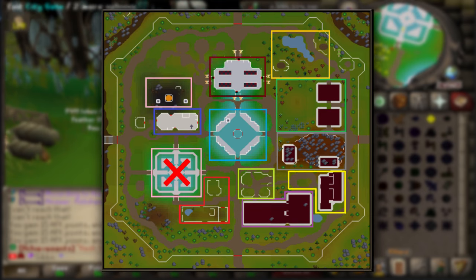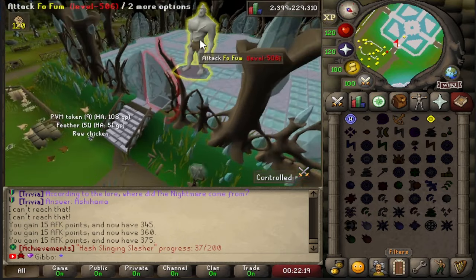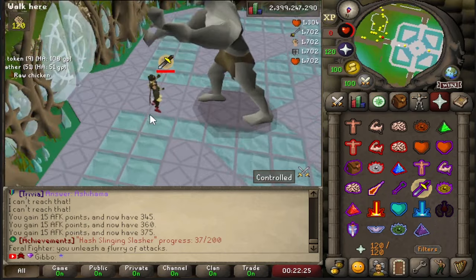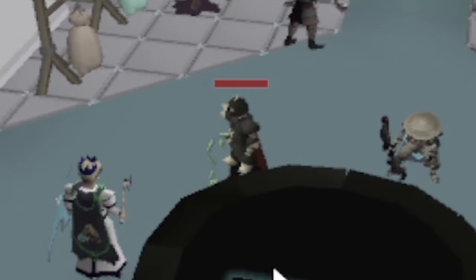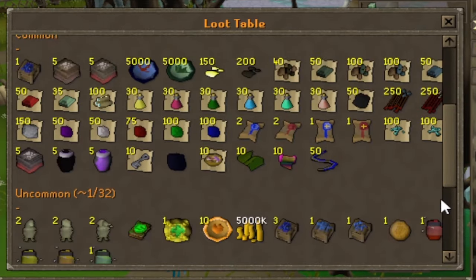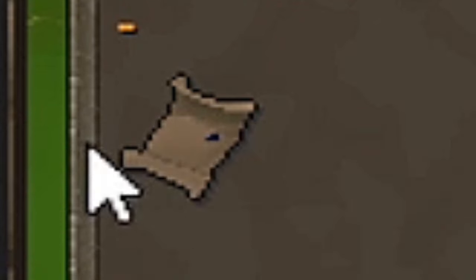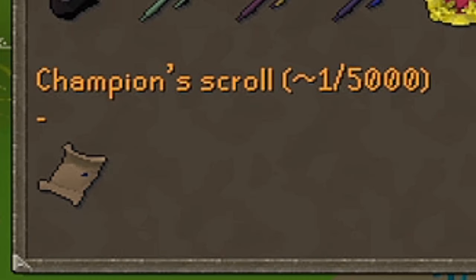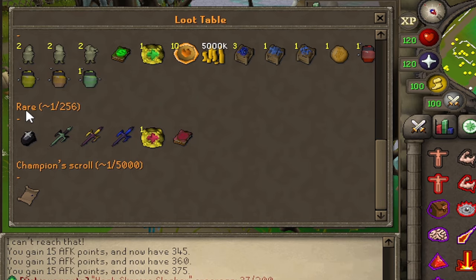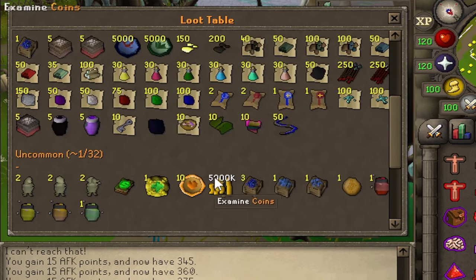Global boss is a huge thing on this server. When a global boss spawns you want to enter the city gate and attack it. I can't lie, I don't know if I'm able to kill this alone. The loot table from here is absolutely insane — most notably the giant champion scroll at one in five thousand. If you manage to get that on launch you will be known as a king. The rares include onyxes, some defenders, a $10 bond and a $25 rank boost.